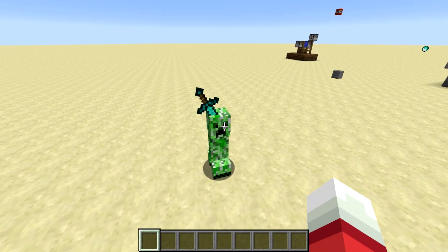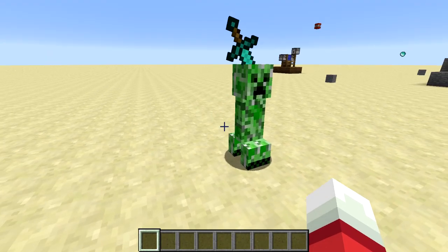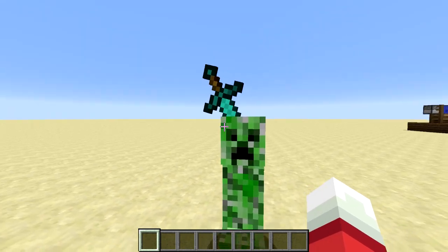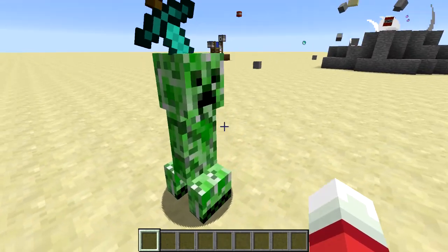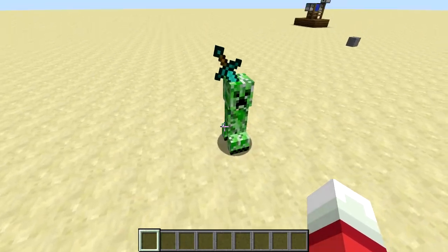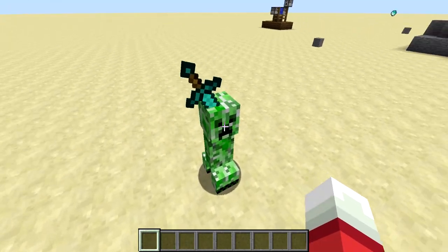Welcome back, SethBling here. In some of the recent snapshots for 1.8, Mojang has added some cool features like armor stands and no AI mobs, and you can do some pretty cool stuff with that. So in this video, I'm going to show you some of the stuff I've done. I made some, basically sculptures.